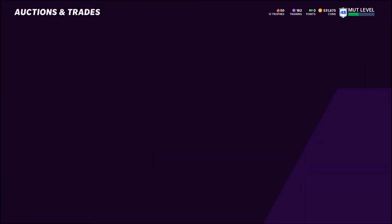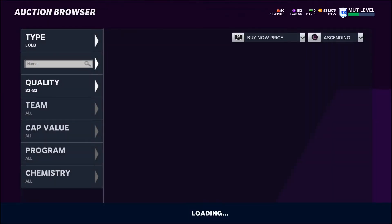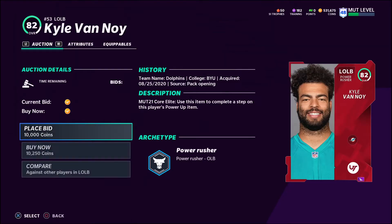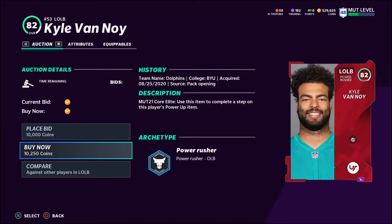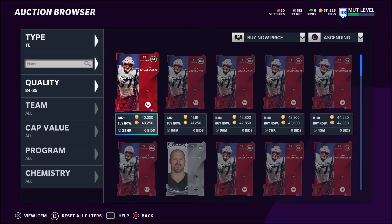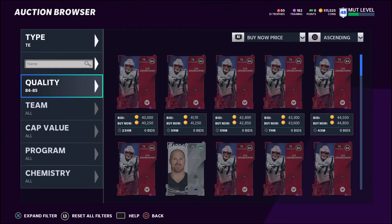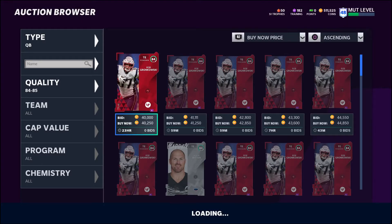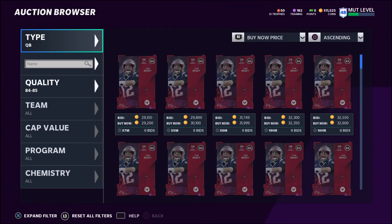Here you can see I'm doing 82-83s right now. I think I got two Kyle Van Noys right in a row. For 82s, I'm actually looking to buy anything for under 13K, which they sell for over 15,000 — so that's good. Pretty good profit. I try to make sure that I give myself a buffer on all this stuff.